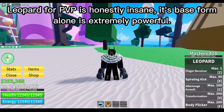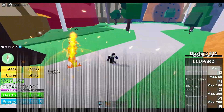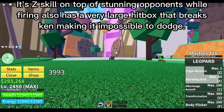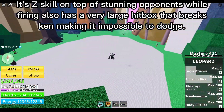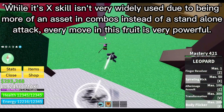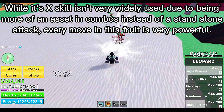Leopard for PvP is honestly insane. Its base form alone is extremely powerful — its skill on top of stunning opponents while firing also has a very large hitbox that breaks ken, making it impossible to dodge. Its X skill isn't very widely used due to being more of an asset in combos instead of a standalone attack.